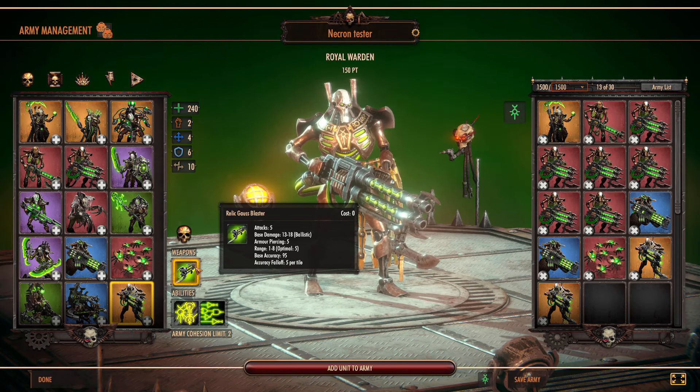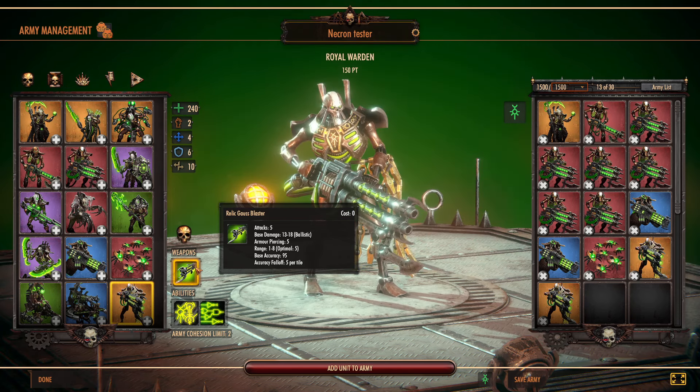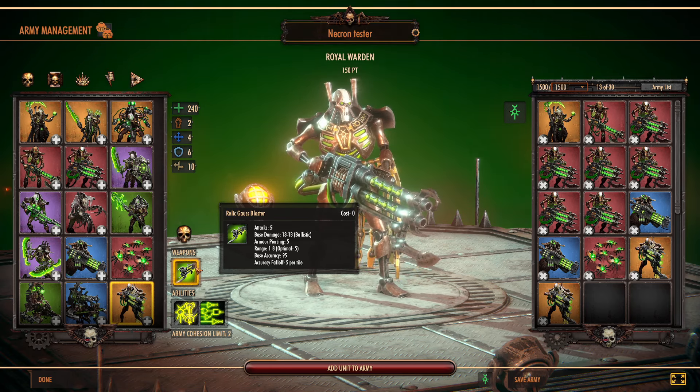He's got this Relic Gauss Blaster, so he has 5 attacks, 13 to 18 damage, with an armor piercing of 5, optimal range of 5, a base accuracy of 95%, and that accuracy falls off 5 per tile.